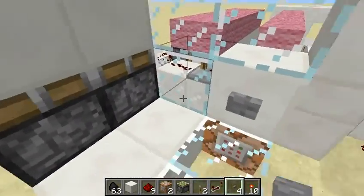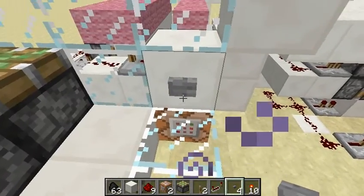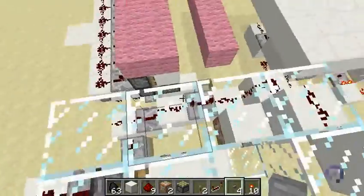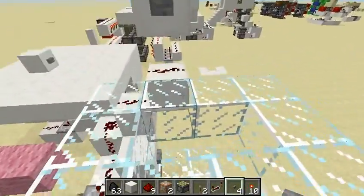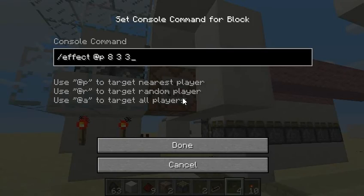The particle effects are actually from this command block here, which is set to give me jump boost for three seconds at level four. If you want to see what the command for that is, it's /effect @p 8 3 3 — that's 8, which is jump boost for three seconds at level four.